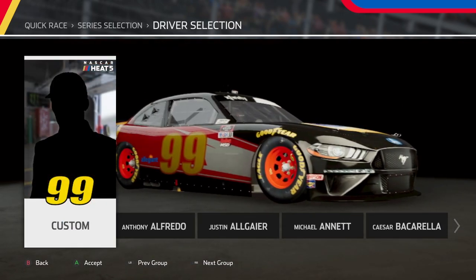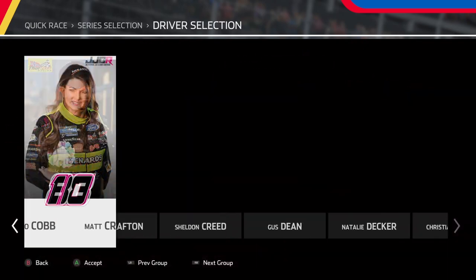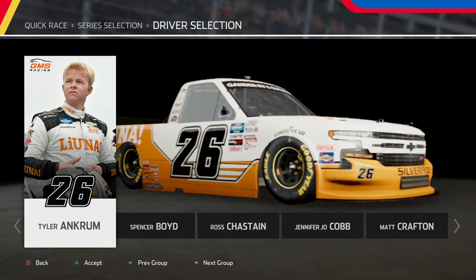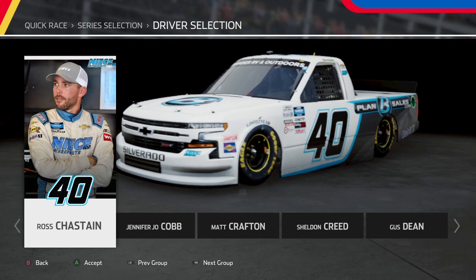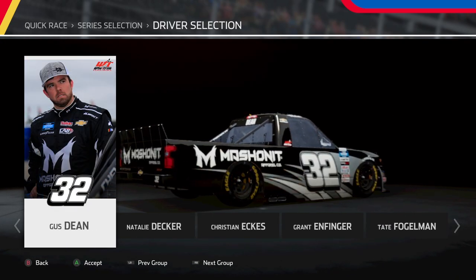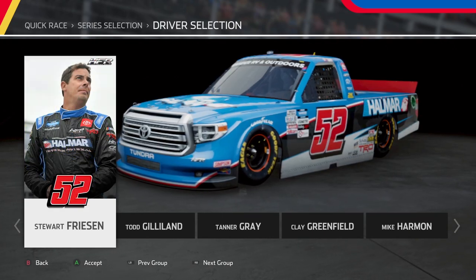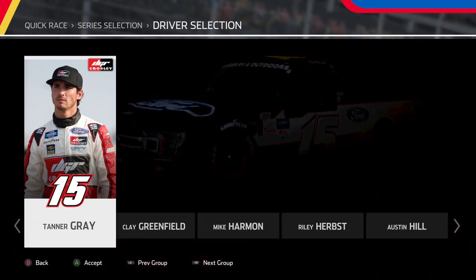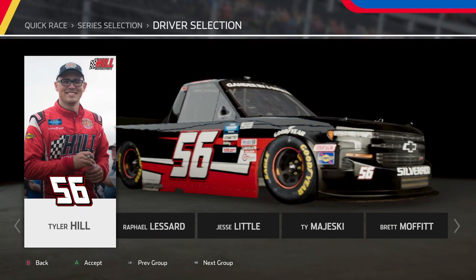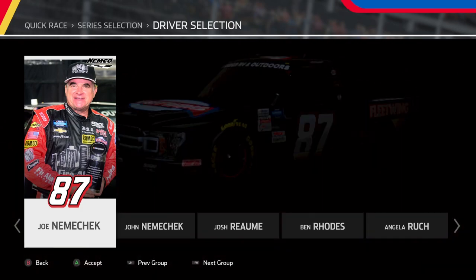There's a new feature called online challenges. The current one is themed after the recent Pocono doubleheader, where Kevin Harvick won the first race and finished second the following day to Denny Hamlin. The challenge is to win that second race as Kevin Harvick and pull off the double up. I was pretty surprised to see how up-to-date it was, as that just happened a couple weeks ago, and I'm interested to see what other challenges they come up with in the future.